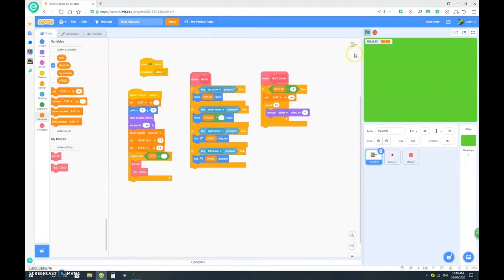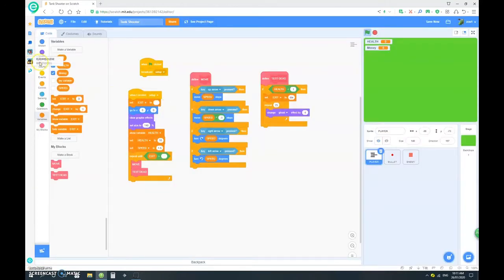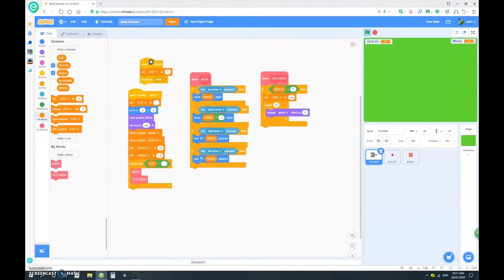We're going to make a new variable called money. We're going to put money over on the right side here, and we want to show variable money. When clicked, we want to set money to 10.